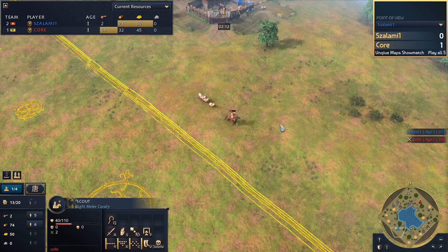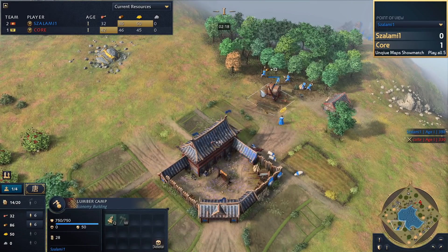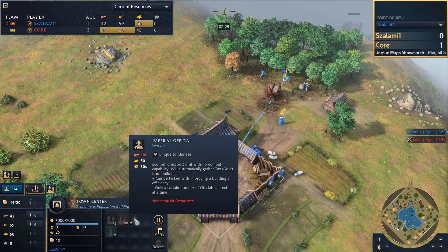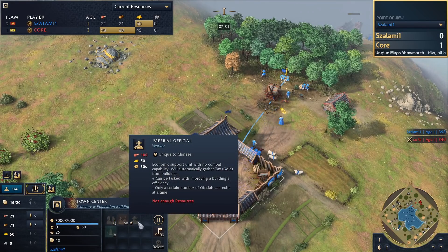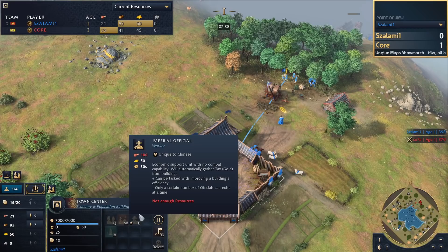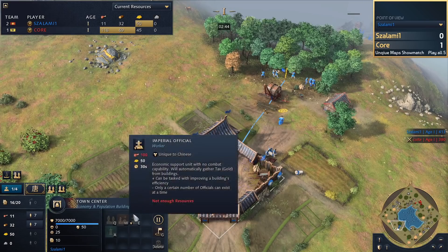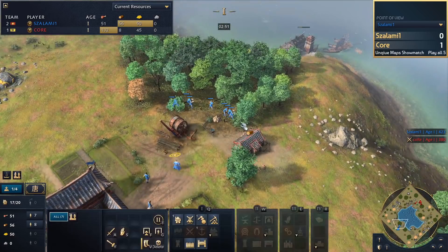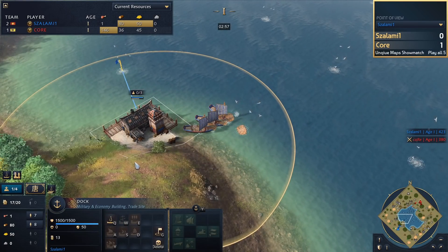Core's scout gets heavily damaged by the Town Center fire but gets away. We're playing this on the PUP build — not the live build, but basically the preview of the future Age of Empires 4 patch — which means there were quite a lot of balance changes. The Imperial Officer now costs 100 food and 50 gold. That 50 gold cost is something you don't really want to spend in Dark Age. Salami is very heavy on lumberjacking and supervising that lumber camp, which will allow him to get more fishing boats rolling.